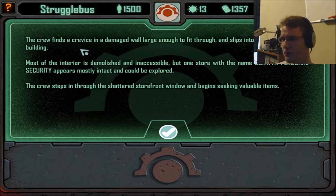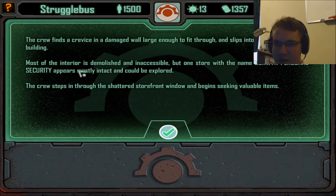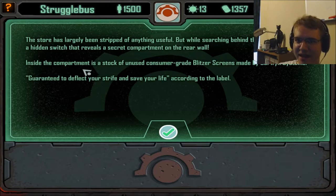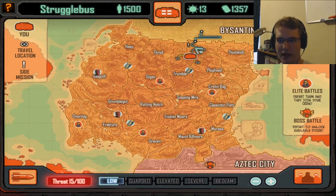If there's one thing I dislike about this game, it's that there are only like two options. If you have certain crew members, you may get extra options — like a crew member can get inside or whatever and you get extra rewards. But normally there's just two options and it makes it a little dull, because you just go for it in this game. The crew finds a crevice in a damaged wall large enough to fit through and slips into the shambles of the building. They find a store called Corwin Personnel Security mostly intact. Searching behind the counter, they find a hidden switch revealing a secret compartment — inside is a stock of unused consumer-grade blitzer screens made by Corwin Systems, guaranteed to deflect your strife and save your life. We've gotten two equalizers in the span of like ten minutes, so that is awesome.